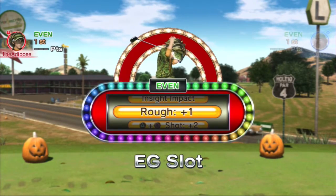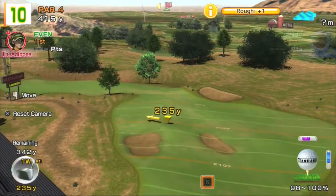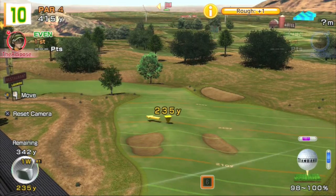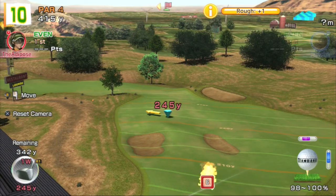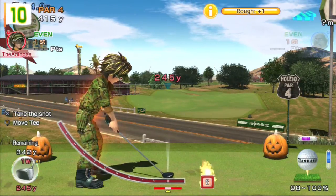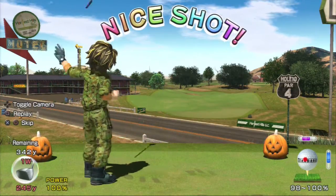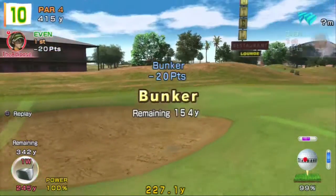I was playing this with my brother earlier in slot mode, and I actually ended up with a disadvantage where the impact sensor completely disappeared - so I was able to set the power, but as the little white blob fired back towards the impact, it just disappeared, and needless to say I lost that hole. But you can get some seriously nasty stuff from the slot machines when you are ahead. We're kicking off with a par 4, and let's hope the slot machine gives us something good against Pancho. The slot gave us rough plus 1 - that means if I hit the rough, I get plus 1 added to my score. And there's a lovely little country tune helping us on our way.